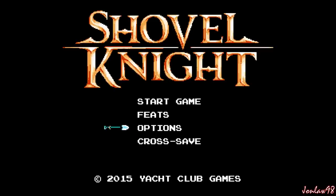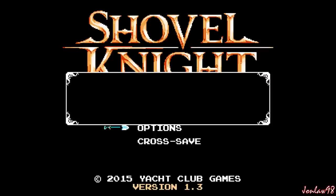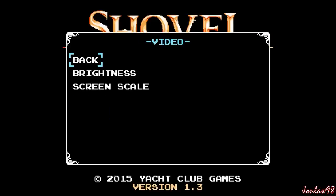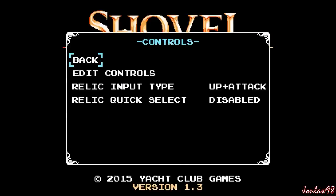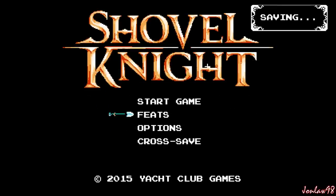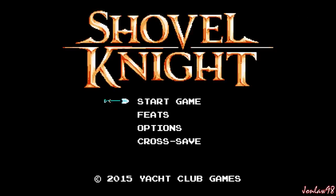Apparently they added some new stuff, so let's check that out. Before we start, let's take a quick look at the options menu. There are music sliders and brightness — that's pretty much it. Nothing really amazing, but it is what it is. So let's start up a new game. I don't think there's much story to it, but if there is, I'll try to keep quiet during the cutscene. Let's get started.